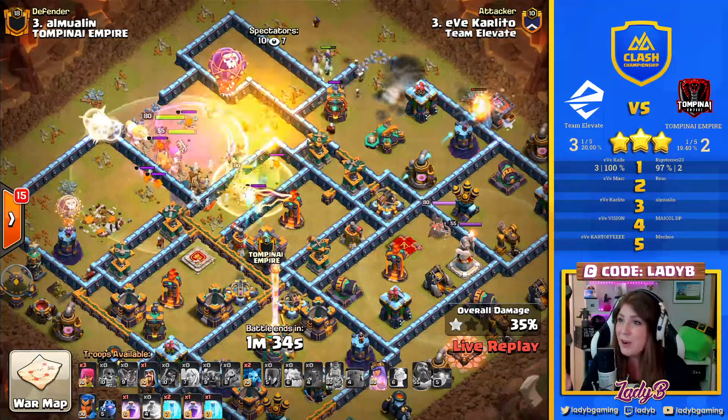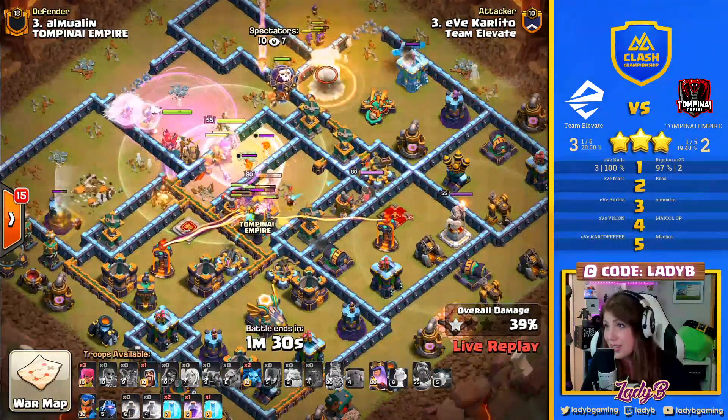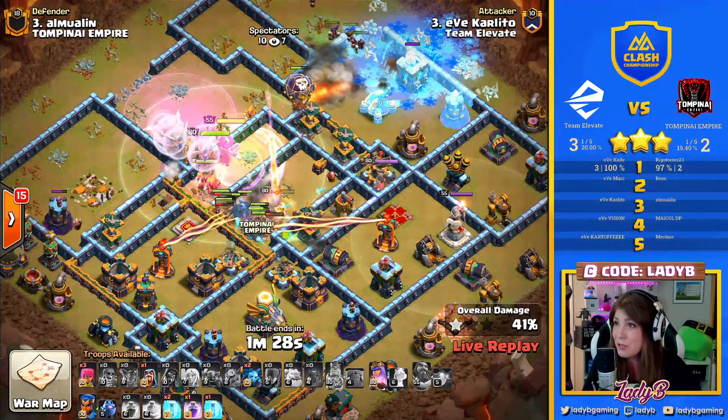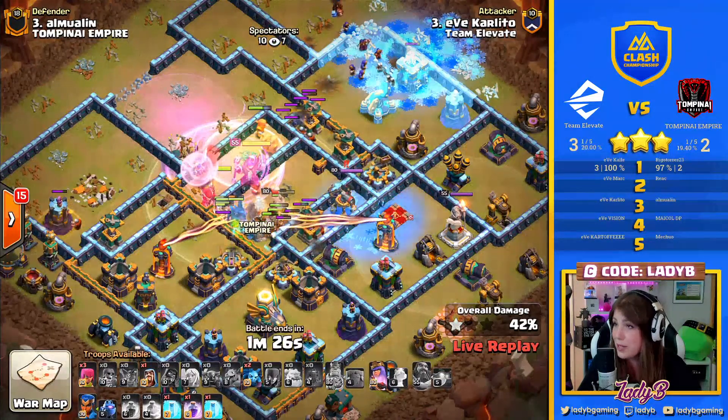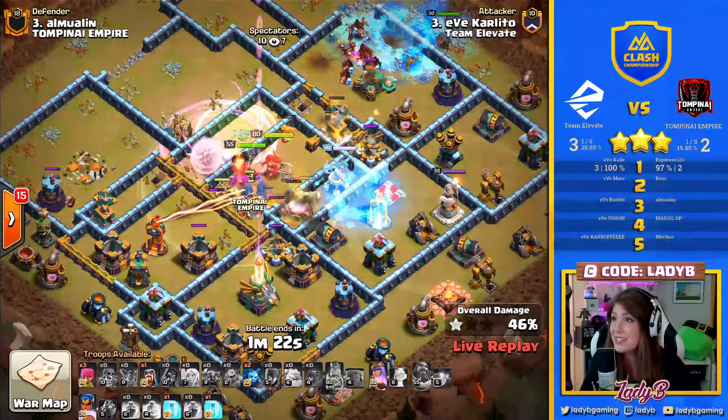This is not coordinating the way Carlito had really hoped for. King moves along, that Scatter needs to be taken down, and those Wizards are not... maybe they are going to be enough with that Freeze and the addition of the Hogs coming out of that Siege Barracks.